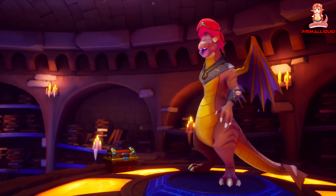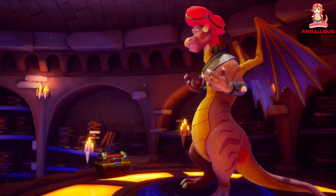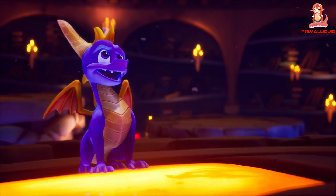Psst! Spyro, wanna know a secret? Use the action button when you wanna zoom in and look around. Your secret's safe with me.